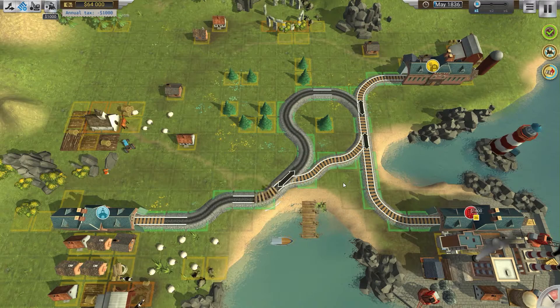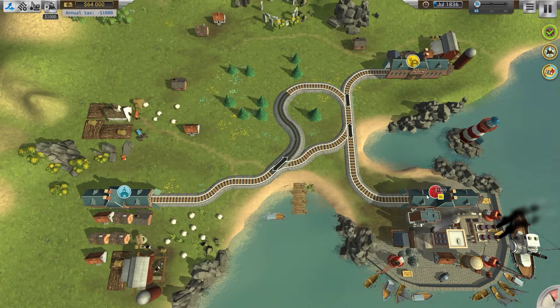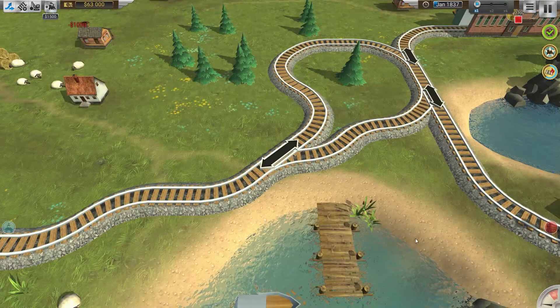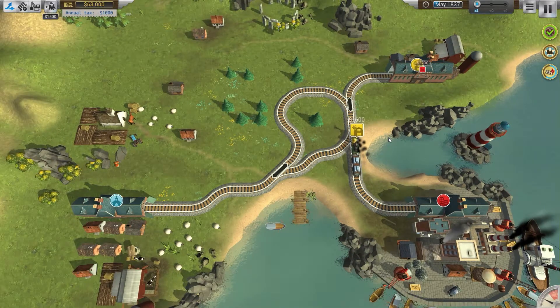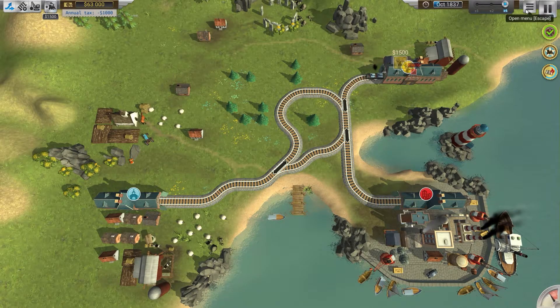They're building — look at the little guys, look at the rails pop up! That looks so cool. It's a fun little game, I got it in the Humble Bundle. This guy's got a train ready and it needs to go to yellow. The track is already set with its arrows to send the train to yellow. Speed up time — here comes the train!